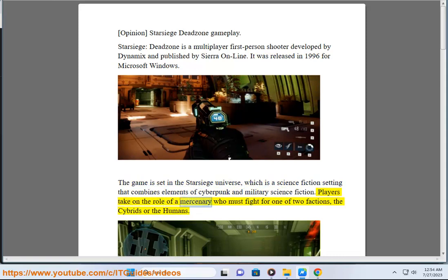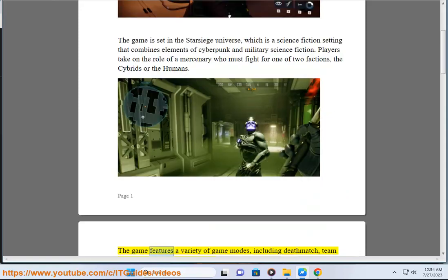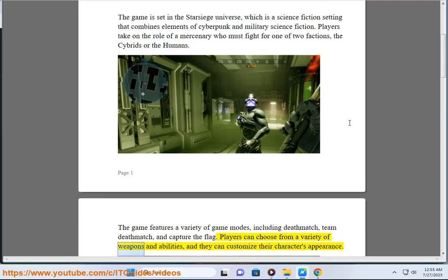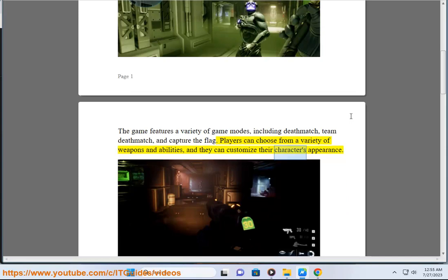Players take on the role of a mercenary who must fight for one of two factions: the cybrids or the humans. The game features a variety of game modes, including Team Deathmatch and Capture the Flag. Players can choose from a variety of weapons and abilities, and they can customize their character's appearance.